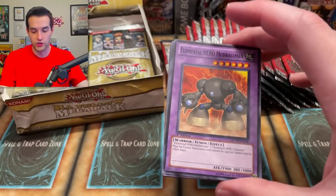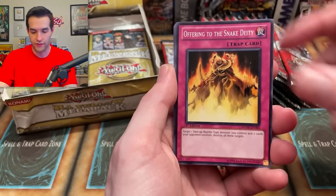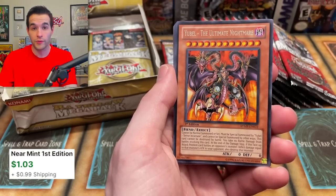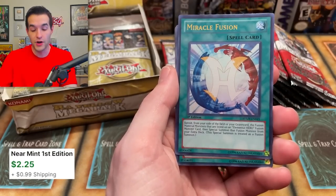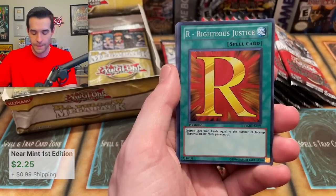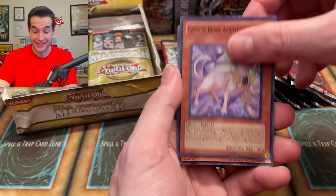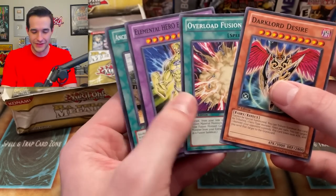There's the Mud Ball Man that we just saw as a super rare — now it's just a common. We've got Shogun Sheen, Offering the Snake Deity. We've got all the Ultimate Nightmare — I think we have all three rares now, which is pretty cool. We've got Miracle Fusion for Edison. I don't think this is big money, I don't even think it's a dollar. Righteous Justice and Ameba Scat — I think that was it. I think we just pulled one with no value.